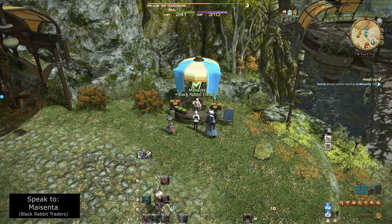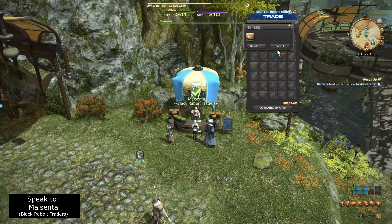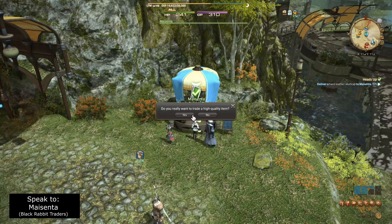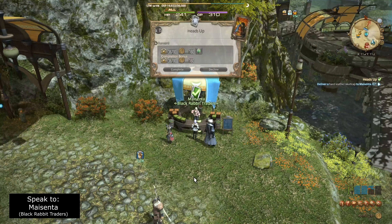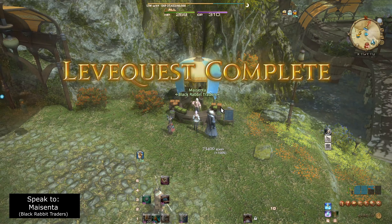Now that we've finished crafting our Hard Leather Skull Cap, we're going to head to Masenta at the Black Rabbit Traders and turn it in. Select the High Quality Hard Leather Skull Cap, hand over, and confirm that you want to trade a high quality item.